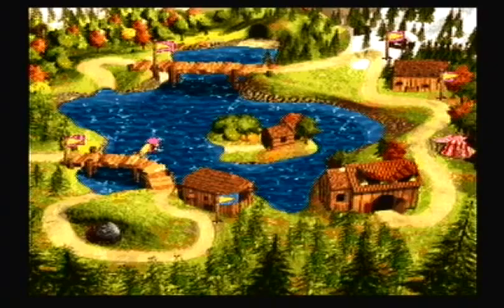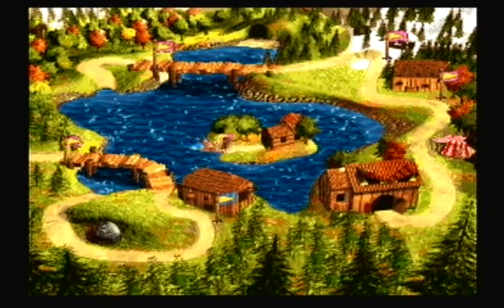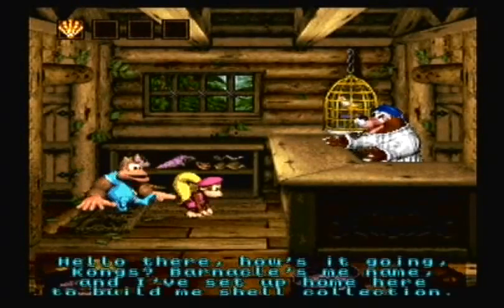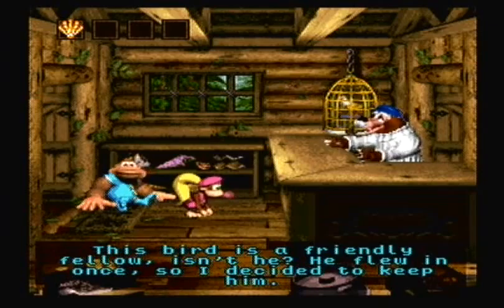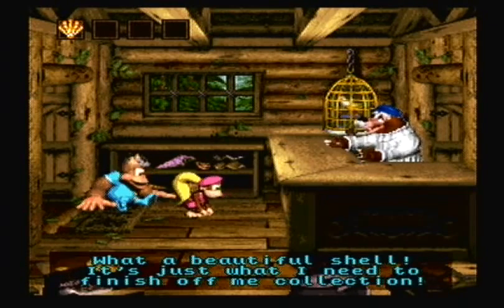He can also tell us about the castle that's way up at the top of the map. But now with the shell in hand, we're going to go over to this island. We have another Brother Bear — Barnacle. Barnacle is missing one of the shells from his collection, the one we have, and he'll trade it for that banana bird, which we'll need.